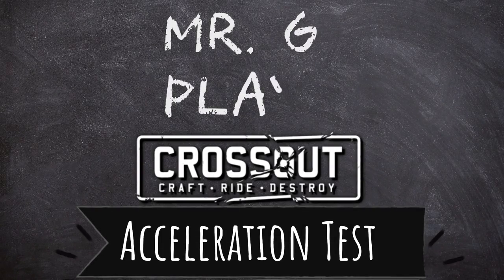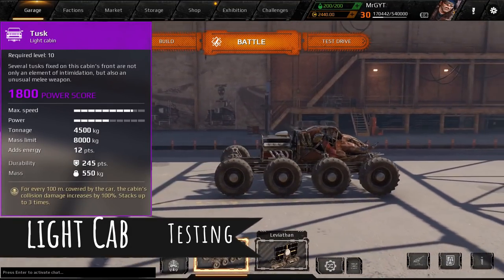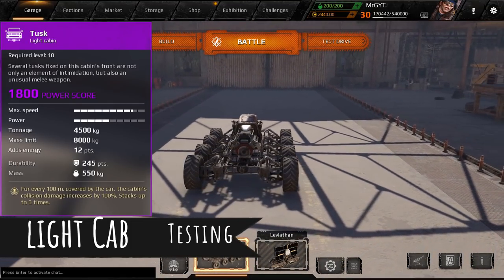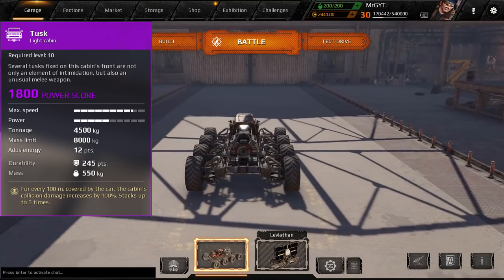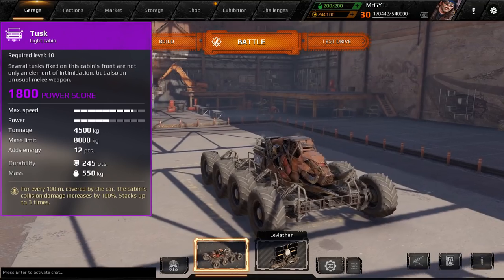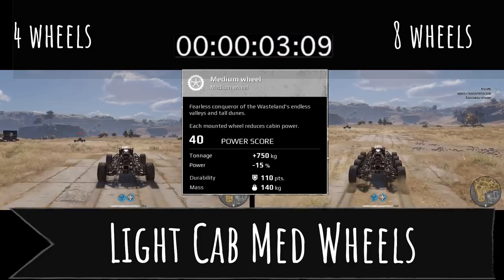Good morning Wasteland, Mr. G here with a power and acceleration test and guide. We're going to be testing light, medium, and heavy cabs with a multitude of different parts on them to see how adding more wheels, more hovers, and more legs affects acceleration. Every cab has a base power stat and every movement part you add takes away from that power stat. We'll cover all of these one by one, starting with the light cab using the Tusk with medium wheels, which remove about 15% power.